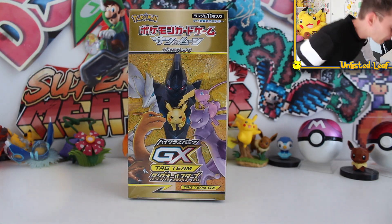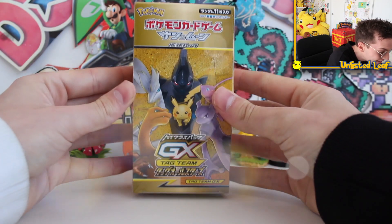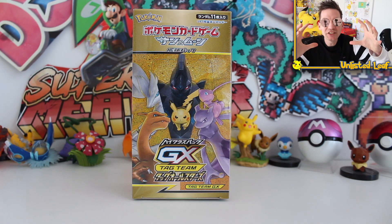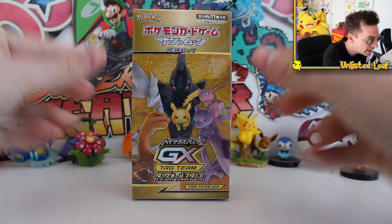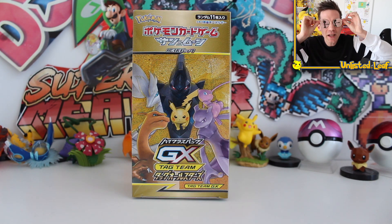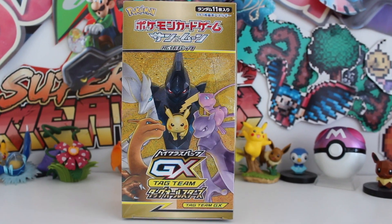Ladies and gentlemen, I hope everyone is currently sitting down because the unboxing I'm about to do is going to literally blow your socks so far off they're probably gonna land on Mars. Because the whole TCG world, everything in Japan, has been leading up to this set. It just came out three days ago in Japan. I express shipped it here to Australia. And today we are unboxing none other than Tag Team All-Stars.